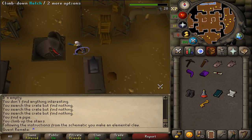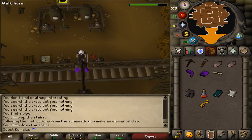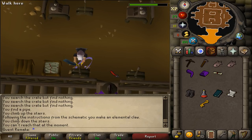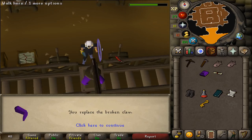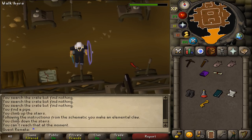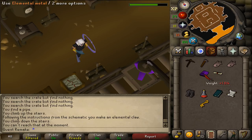Go back downstairs and return to the claw machine. Pull the western lever next to the paper crane. Then go stand in between the two levers and use the crane claw on the old crane to replace it. Then pull the western lever again to pull it back up. This is machine number four out of four completed.